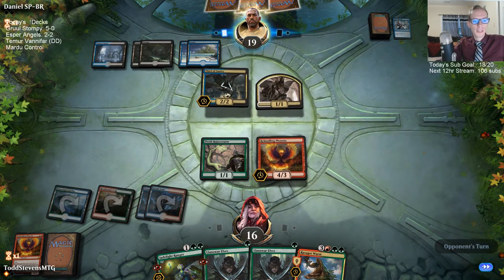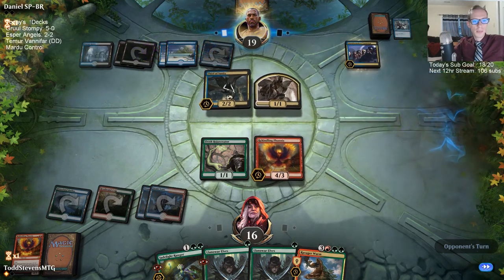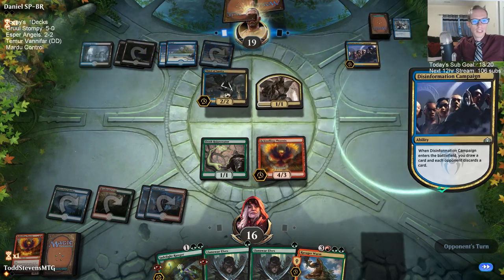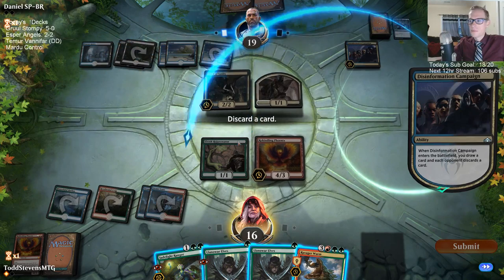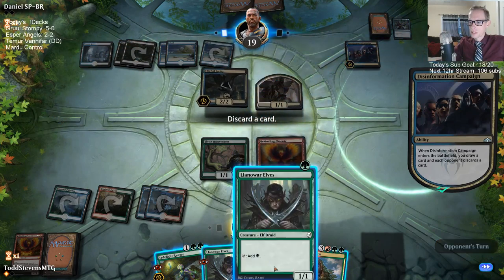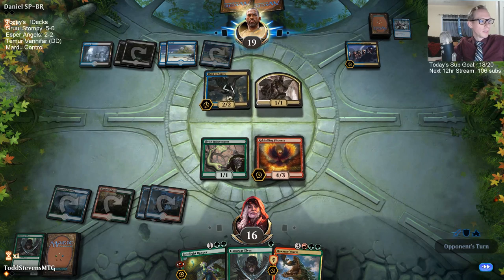Yeah, we got six brand new emotes if you haven't noticed — we got the five-win dream, pack opening, the GG emote, our final boss emote, the Santa gift emote, and of course everybody's favorite the cat bud emote for Hawkeye.